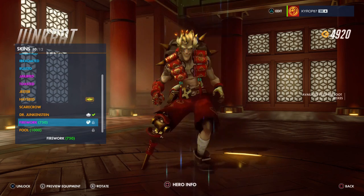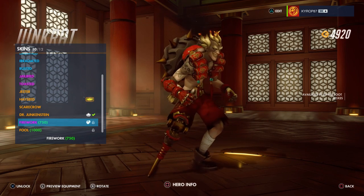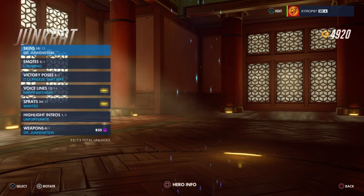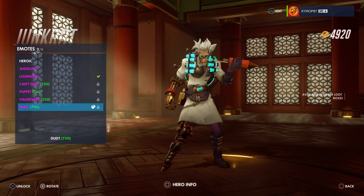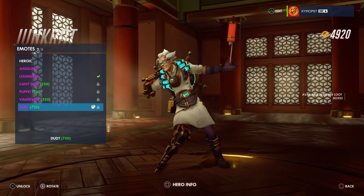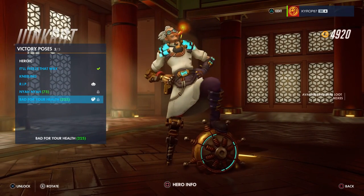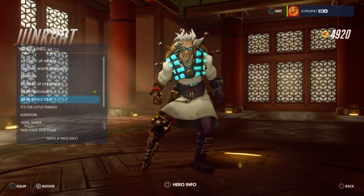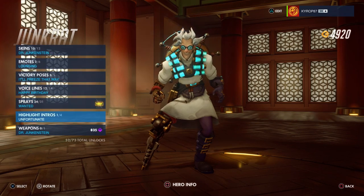We know Junkrat has one — fireworks! I just love this color scheme of red with gold trim. He has an emote — that was from the trailer! Sweet victory pose — yeah, he would do that, very appropriate. He speaks Chinese now? But he's Australian! No highlight intros.